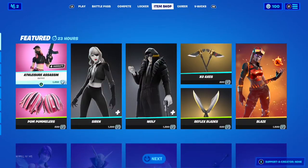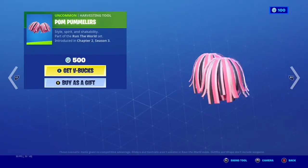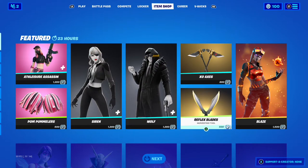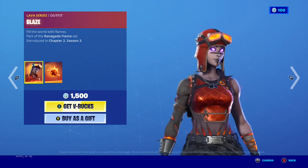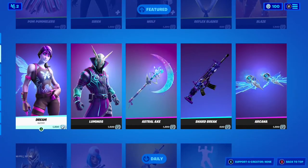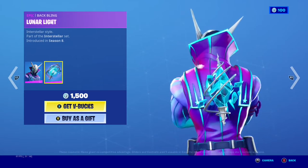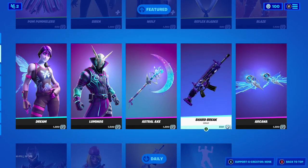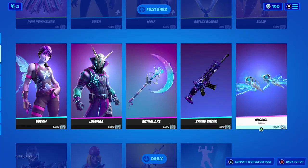Starting off at the top we have the Aethasier Assassin, and then the Pom-Pommlers, then we have Siren Wolf, along with the XO Axis, the Reflex Blades, and — what do you know — place is back in the item shop. And then going down we have Dream, Luminose, and his pretty cool back bling, along with the Astral Axe, Shard Break, and the kinda cool Arcana Glider.